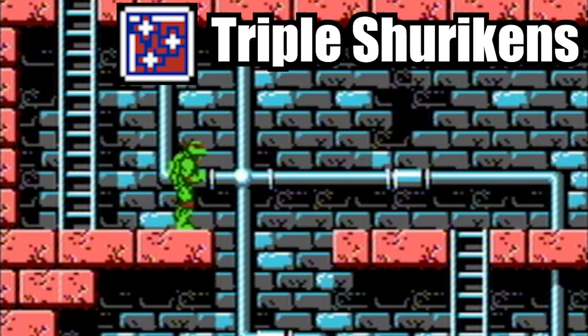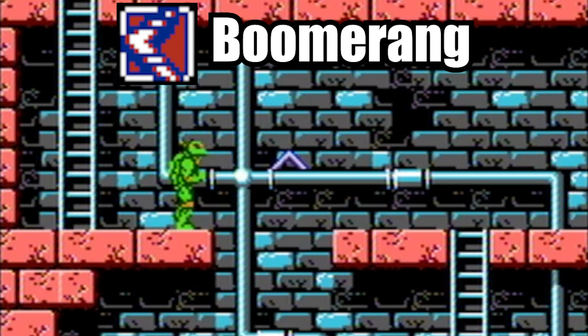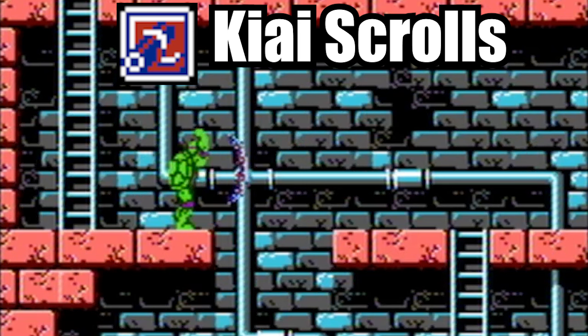This item will let the turtles throw three shurikens instead of one in a spread shot — it is definitely more effective than the basic shuriken. The boomerang is a great mid-range projectile since it doesn't travel full screen; in fact, it will come back allowing the player to grab it and use it again. From my understanding, this weapon is never dropped from an enemy and can only be found in Areas 3, 5, and 6.